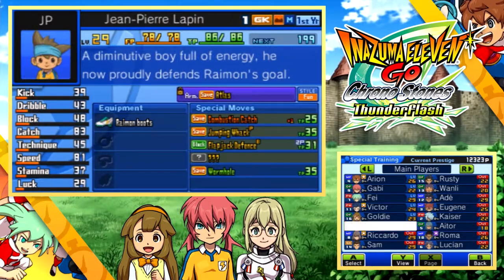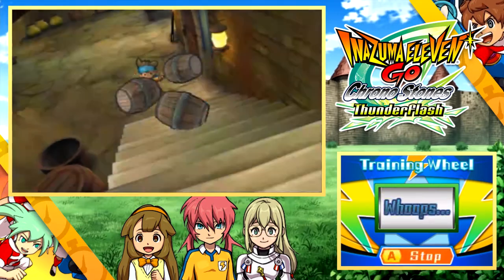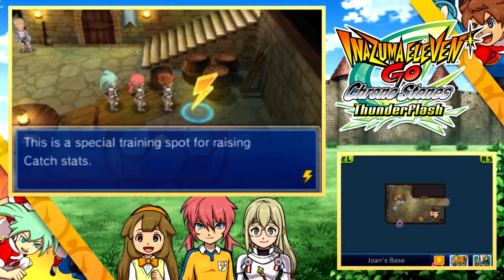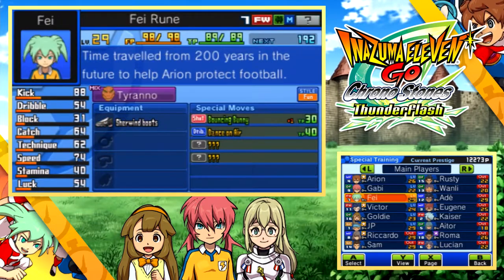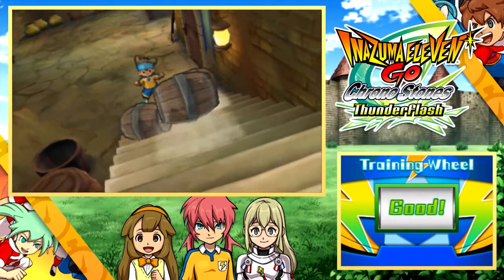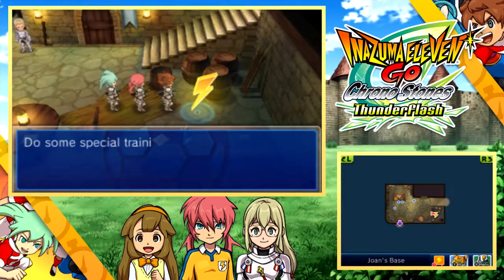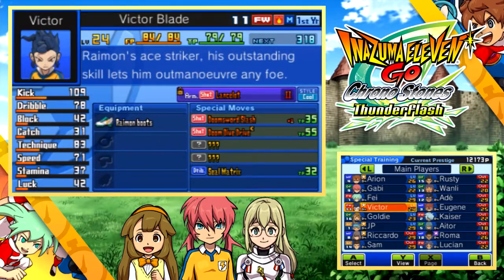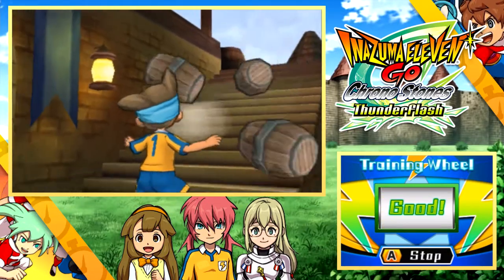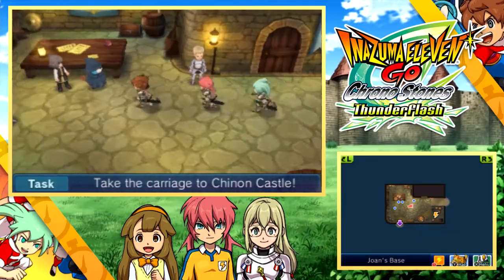Before we actually leave this room, you want to go check out the training spot on the far right. In the last episode, we already gave Wormhole to JP as a brand new saving move for him. The very first time you use the training wheel with him, it will raise his catch stats by five — a free permanent upgrade of plus five. JP's catch stat is now up to 91, going with Wormhole.